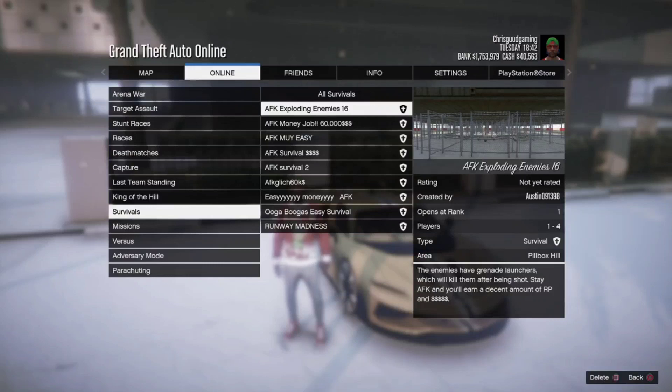It's in the description — hit the arrow and you'll see something that says Job Link. That's gonna be this right here — it's gonna be called AFK Exploding Enemy 16. That's the job you just bookmarked. You're gonna start this job up. Like I said, the link for this will be in the description — just hit the little arrow and it should be right there. It'll say Job Link.